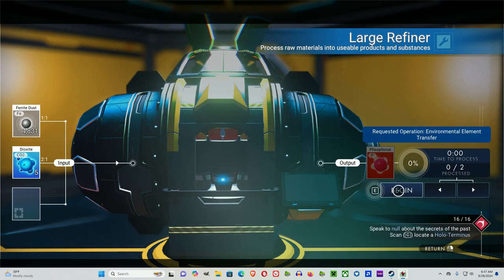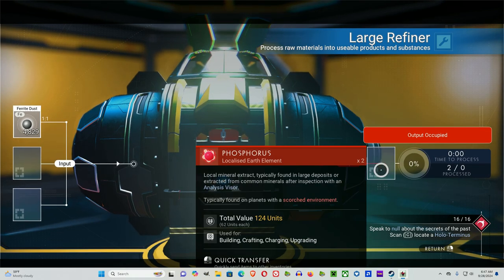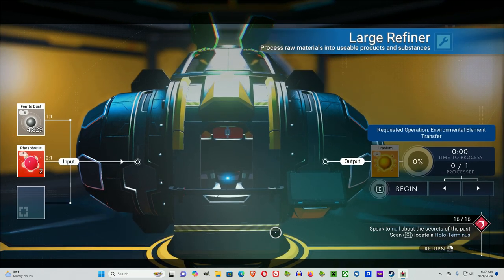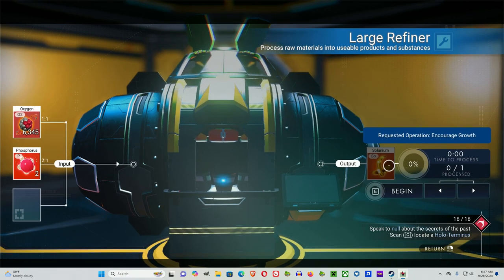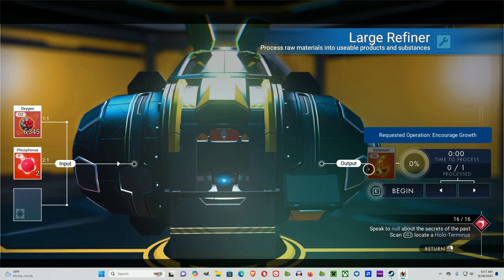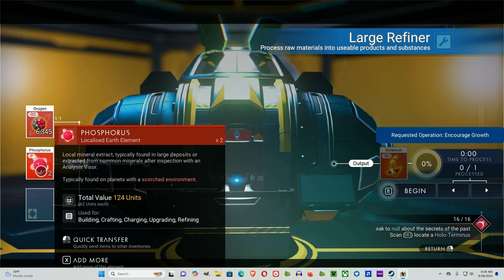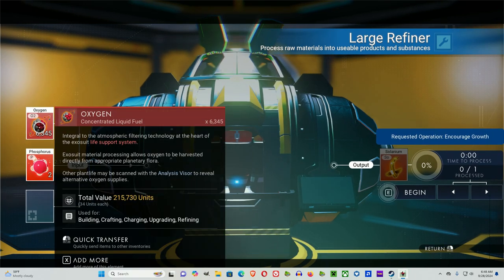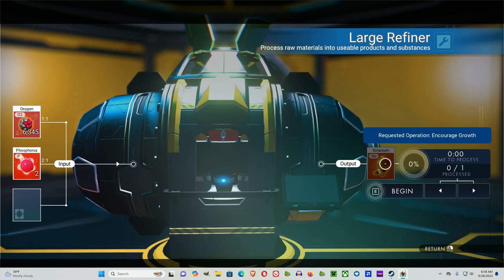Let's do ferrite with dioxite and get some phosphorus. Phosphorus with ferrite gives you uranium. Phosphorus with oxygen will give you another farming item: solanium. A substance with oxygen gives a farming item. Notice phosphorus is in scorched environments and solanium is generally in scorched environments. So you can remember: oxygen with the scorched environment substance gives you the farming item. Oxygen is key to carbon and, in a refiner, to get farming items.